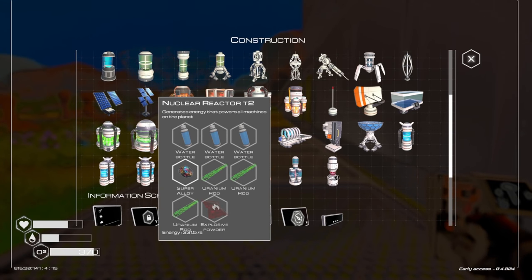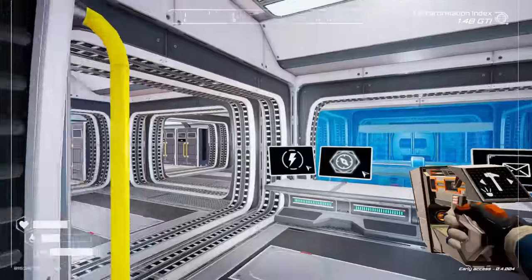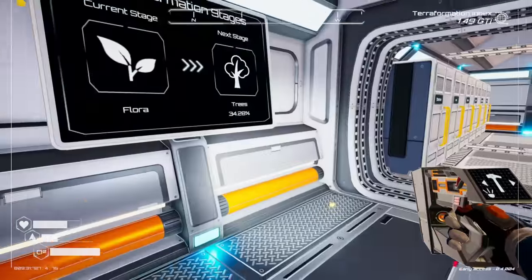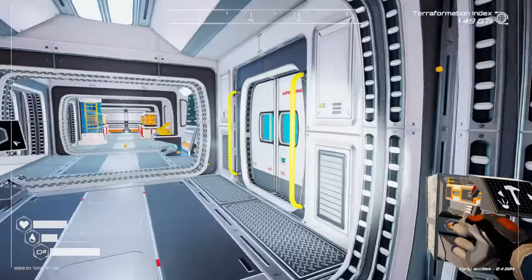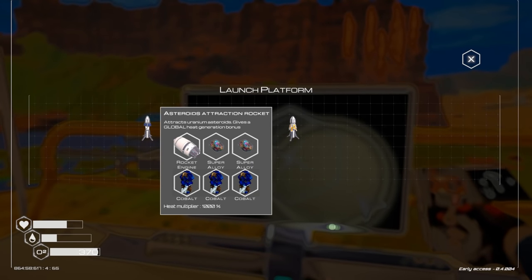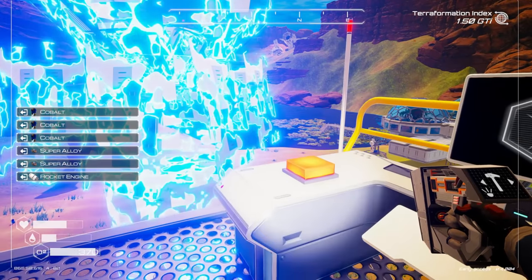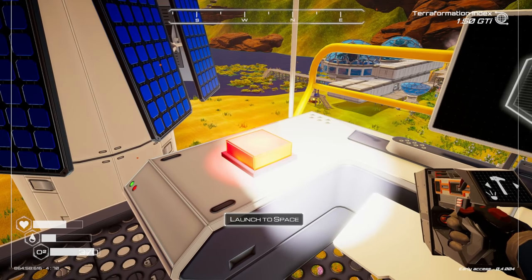Maybe we should call in another uranium rocket to get a bunch of uranium quickly. I have a rocket engine already, plus super alloy and silicon. Let's do that — it'll track uranium asteroids and give a global heat generation bonus. We'll get some uranium that way and hopefully enough to get another reactor going.